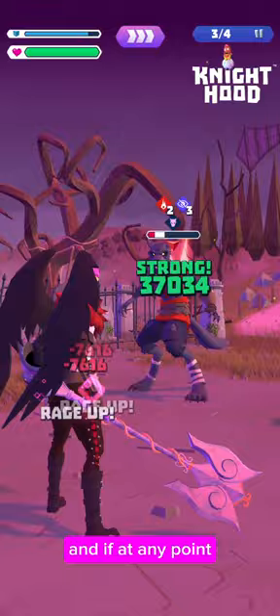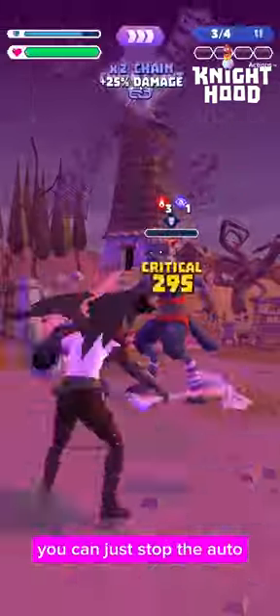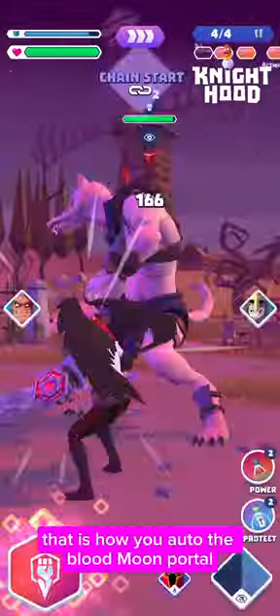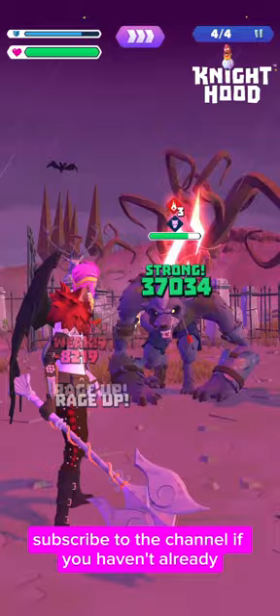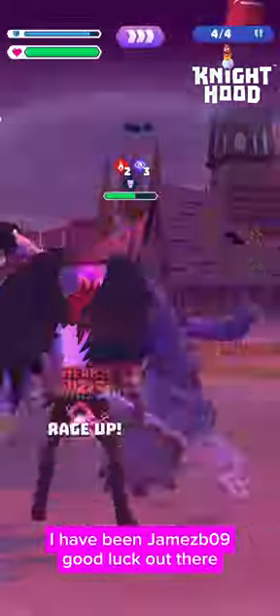If at any point you see that your health is low and you think you need a heal, you can just stop the auto and rage Carmilla. That is how you auto the Blood Moon portal. Subscribe to the channel if you haven't already. I've been James Beyond — good luck out there.